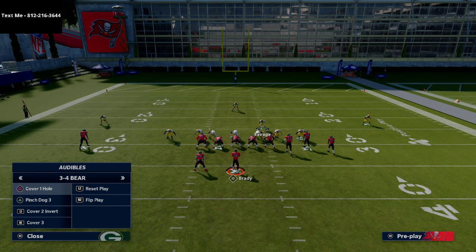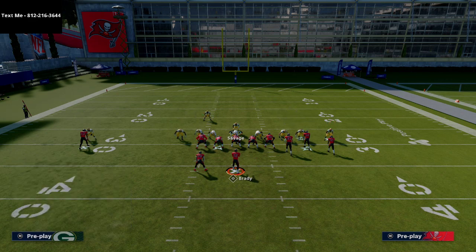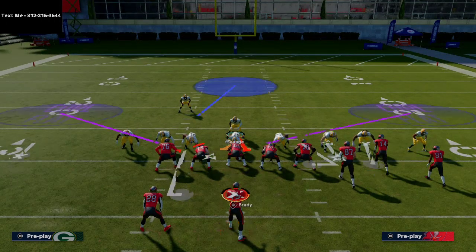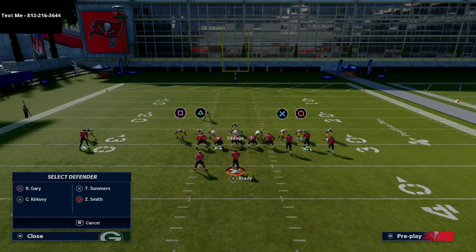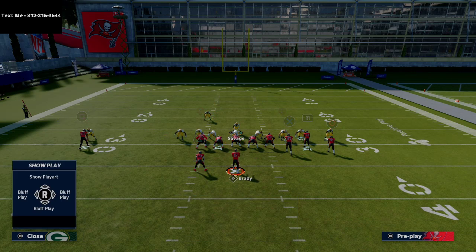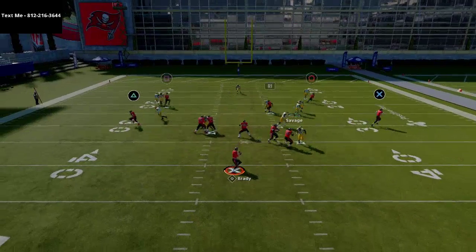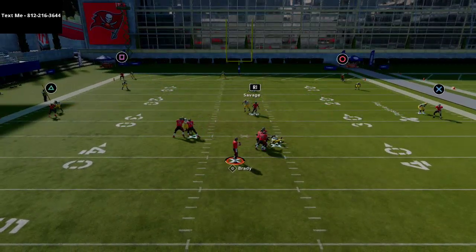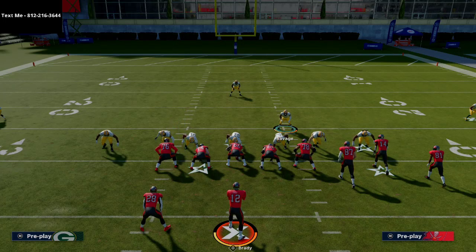From man coverage, I like using Cover One Hole because of who it puts in the zones. We drop a purple zone on both sides of the field and blitz two people. You could re-man everyone up against bunch if you have time, but the issue is you might still give up the flat. The option is there to blitz two, but at 3-4 Bear I actually don't like to blitz two very often.